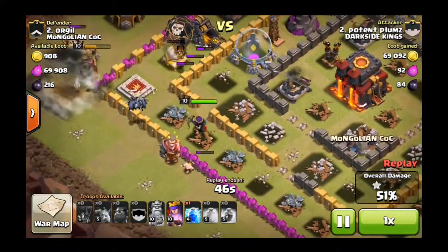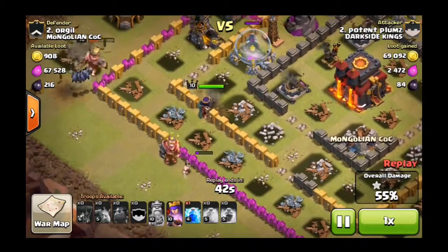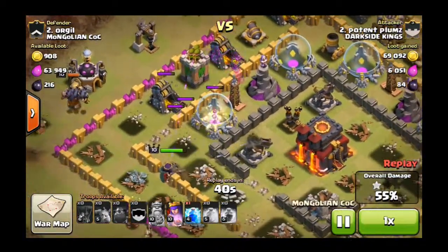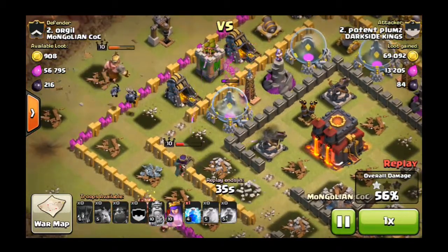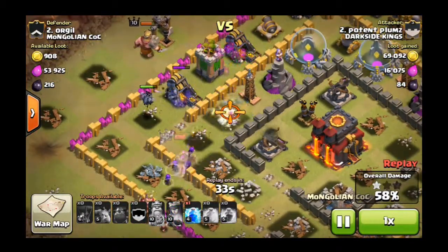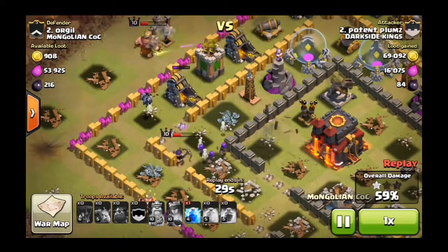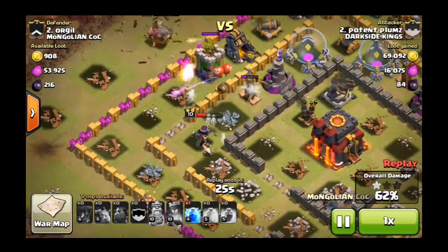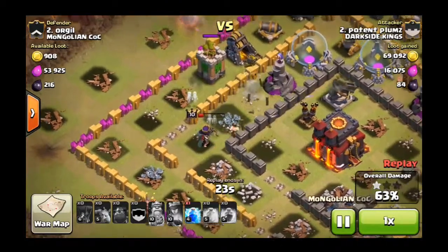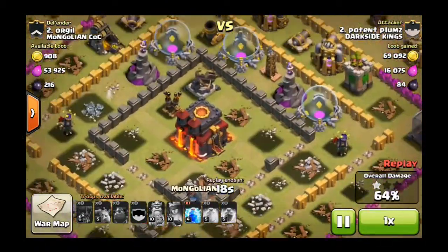It looks like a 2-star might actually be possible. It goes to 50% and the king is about to go down. The queen is doing some work on the elixir storage but all the other troops are gone, so I'm a little worried. There goes the queen's Royal Cloak — she's trying to clear out the expo and a few other buildings, but unfortunately she is not going to get the town hall. I ended up wrapping up with a 1-star victory.